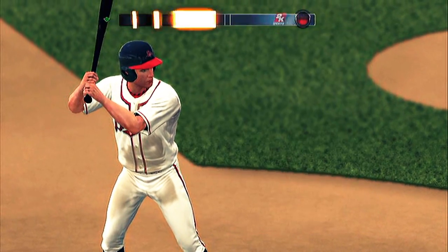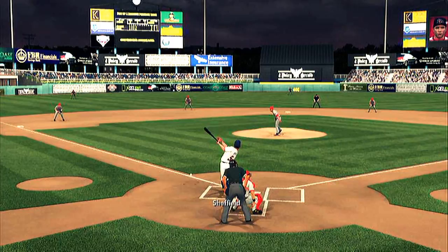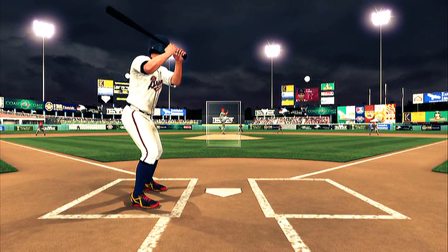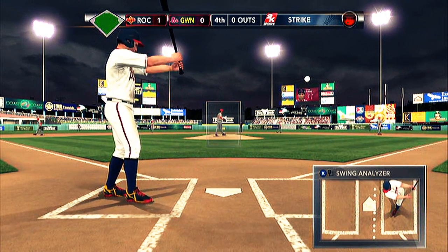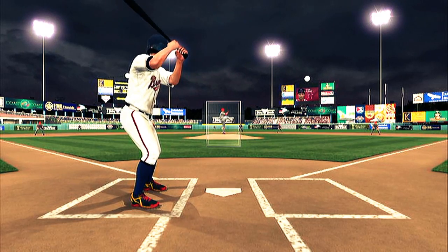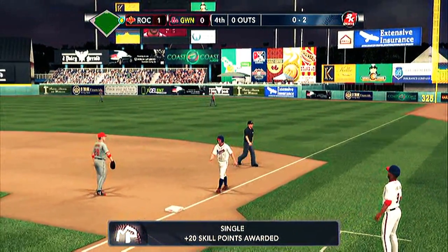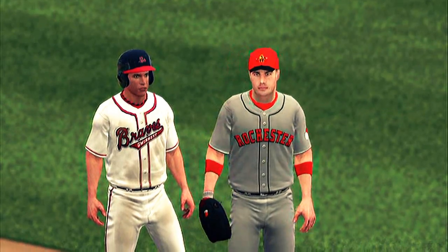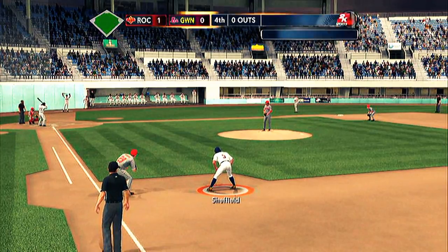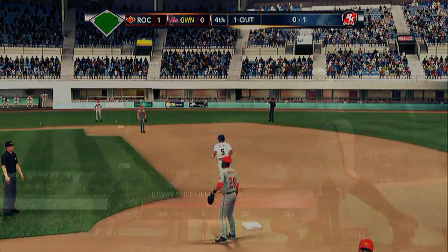Second time up, bottom of the fourth, down one to nothing, no outs and no one on. First pitch four-seam, guess location, turn on it and chop it foul. Next pitch, four-seam lights up again and I'm in front of it — 87 mile an hour fastball, come on now. Down oh-two, gotta protect. Next pitch, line drive shot over second base into right-center for a base knock — finally get a hit! Took me six at-bats. They want me to steal against a left-handed pitcher though, so I take off and get gunned down at second.